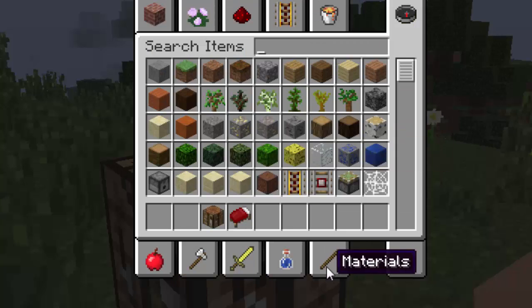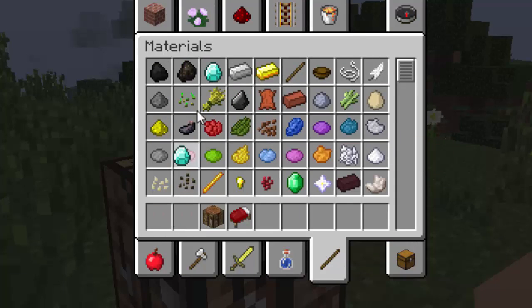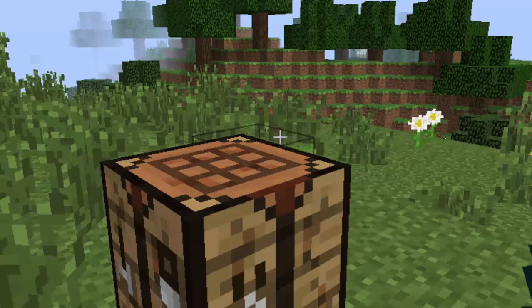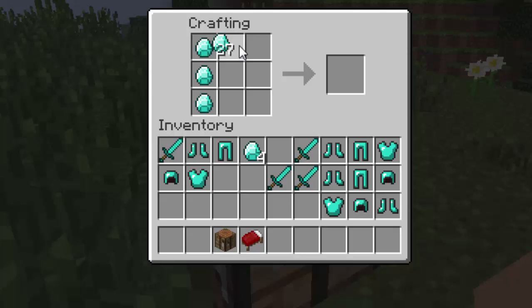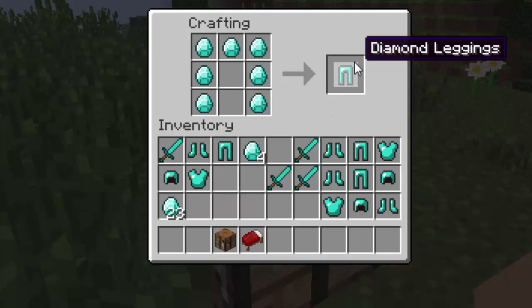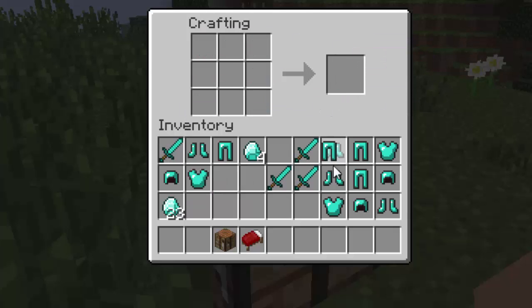Let me get some more diamond. Now you open up your craft table again. To make the leggings, you need to make the shape of like pants, or regular pants. And as you can see, it's like the correct order — just remember that. And you have just made your leggings.